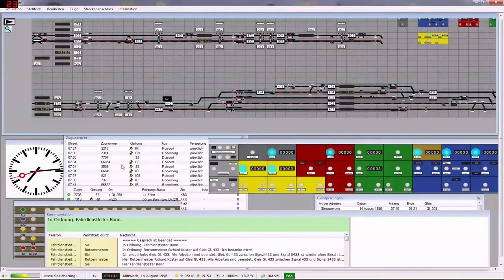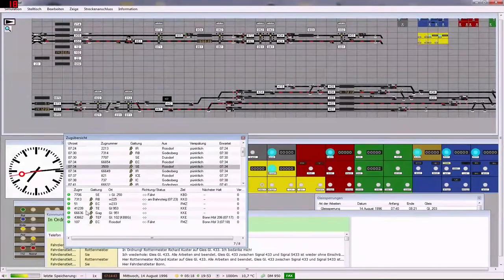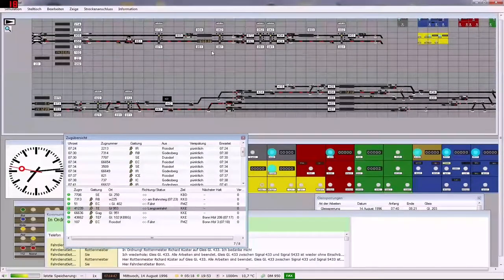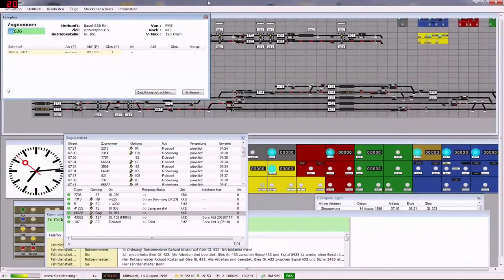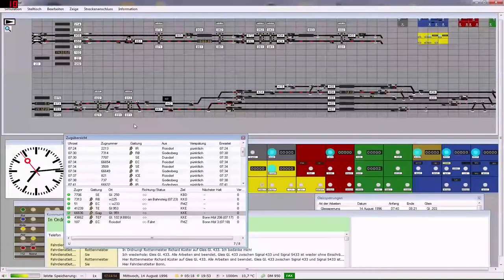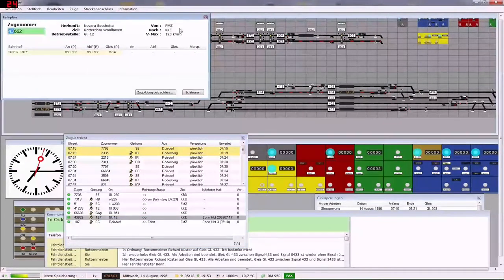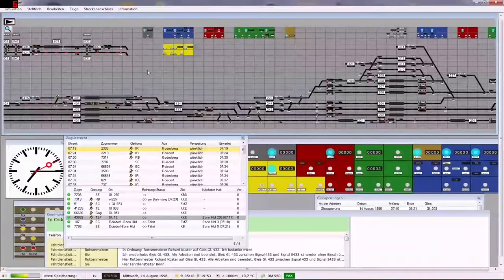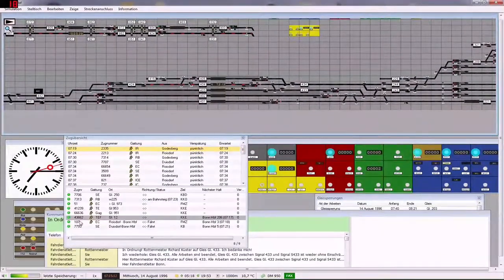Die 2.3.9 geht auf Gleis 1, habe ich gesagt, ne? Wo ist ein anderer? Gleis 1, genau. Aber dafür muss er mal raus sein. Die 6.3.6 geht auf 1. Und die 9.5, 6.6.2 — wo ist die denn? Da. Geht auf 206. Geht ganz anders hin. 206 ist hier oben. Dann schicken wir auch mal hin. Da hat er was anderes Aufträge hier.